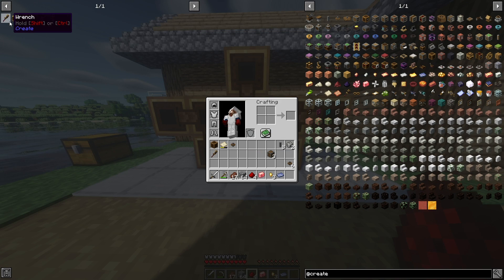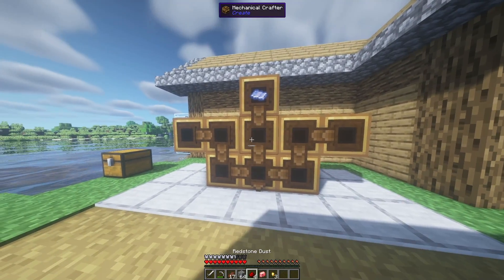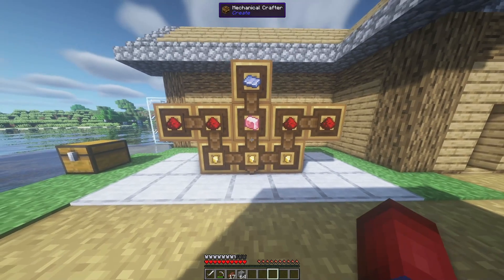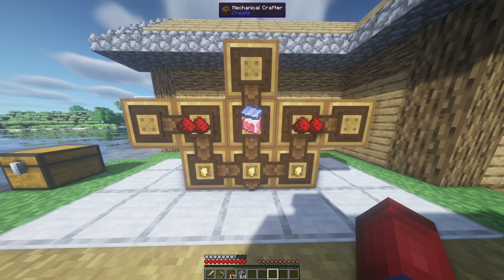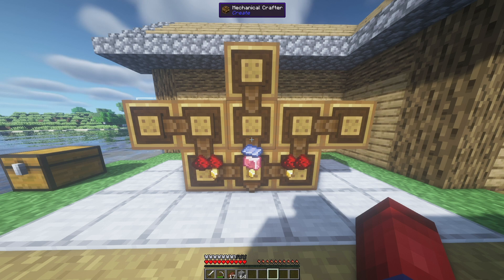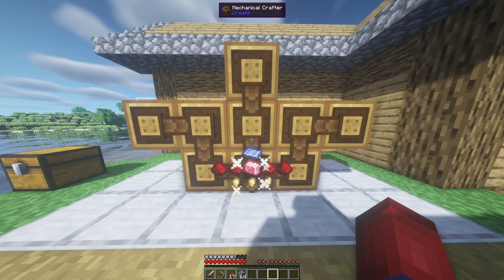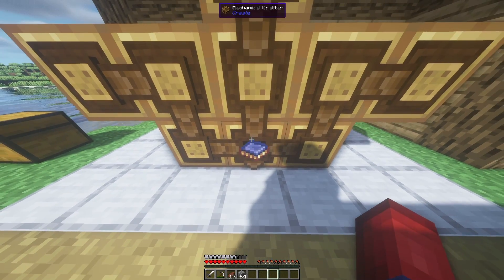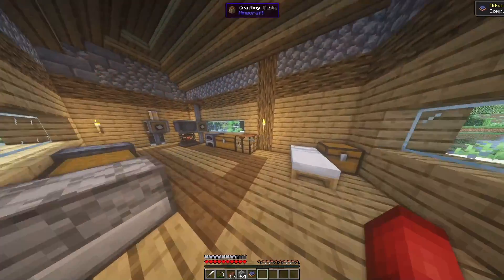Next step is to take all of our items and place them in the crafters the way they're arranged in the recipe: lapis sheet at the top, redstone dust, redstone dust, polished rose quartz, and gold nuggets. Now if you've done it correctly, it's going to light up gold and start moving and connecting itself. So now we just wait. We've almost made the speed controller — I know it seems complicated, but trust me, we've done it. And now it's connecting — and it turns into the integrated circuit. It drops in a few seconds.